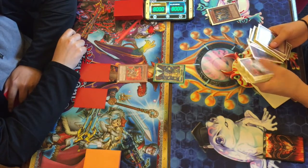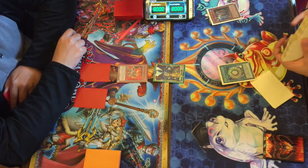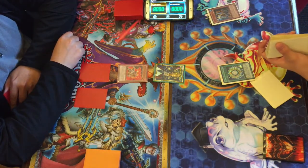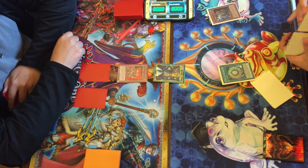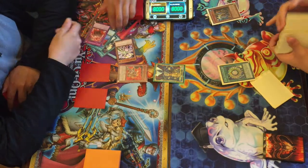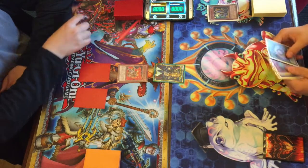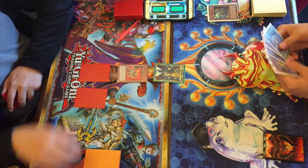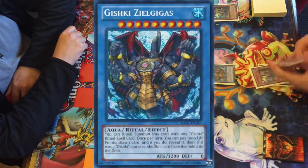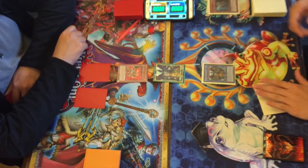Larson starts his turn and now we get to see the Gishki engine take effect — there wasn't really any Gishki stuff happening last game. Larson finally starts doing Gishki plays, discarding Vision to grab Aquamir from deck to hand. The good thing about Gishki is they can be treated as the full requirement for a ritual summon. He plays Aquamir using another Vision in hand to bring out Zeal Gigas.